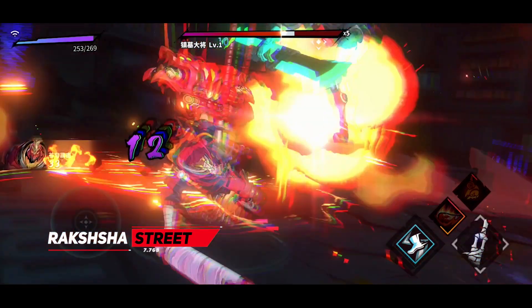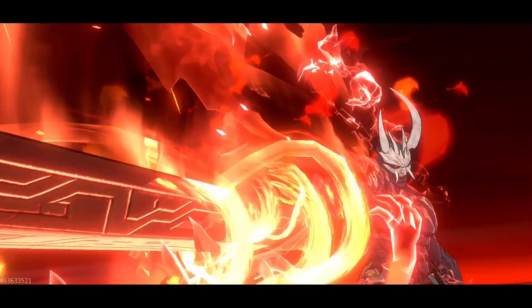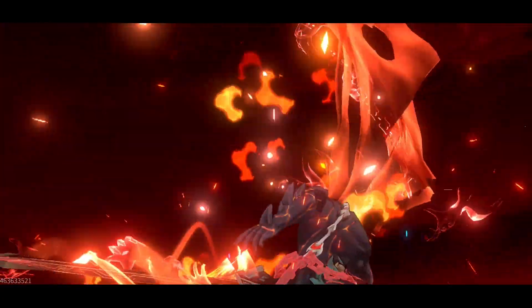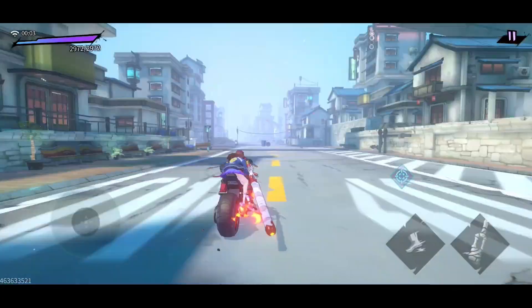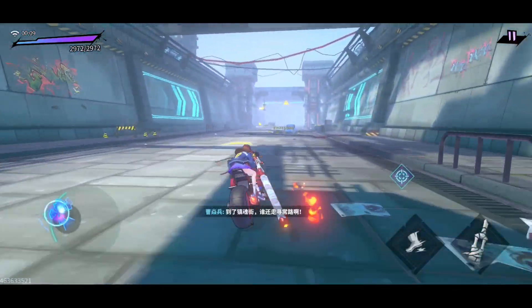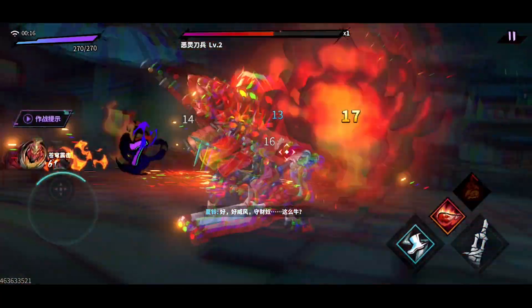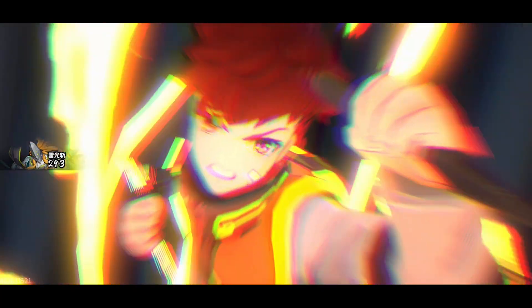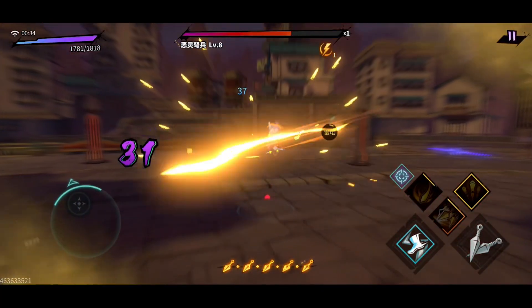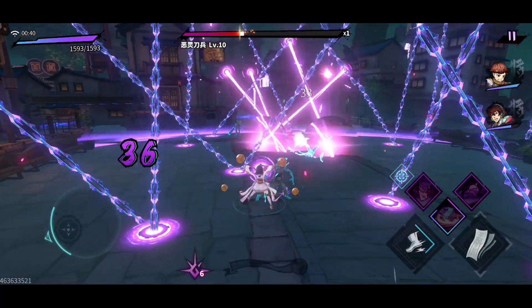Moving on to number 13 we have Rakshasa Street: The King. This action RPG features a male anime character fighting demons, like Dante from Devil May Cry. The game has visuals resembling Torchlight Infinite and is divided into stages with comic book style cutscenes. You can team up with up to three characters from the anime and summon their guardian spirits to make the combat more fun and engaging. It also offers online play with challenging bosses and various combinations of skills, while connecting the original plot of the anime and presenting immersive storylines and character development.